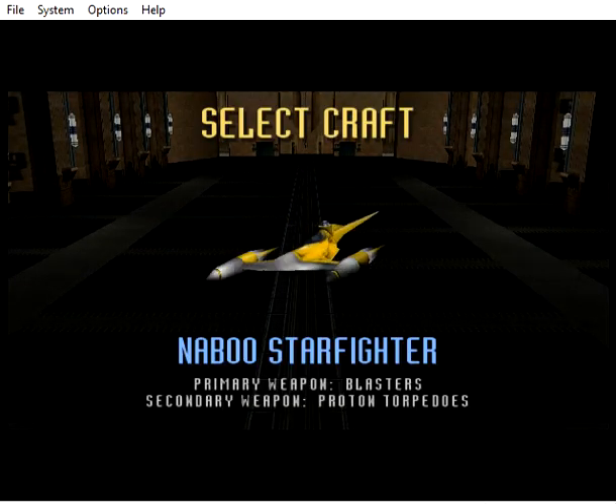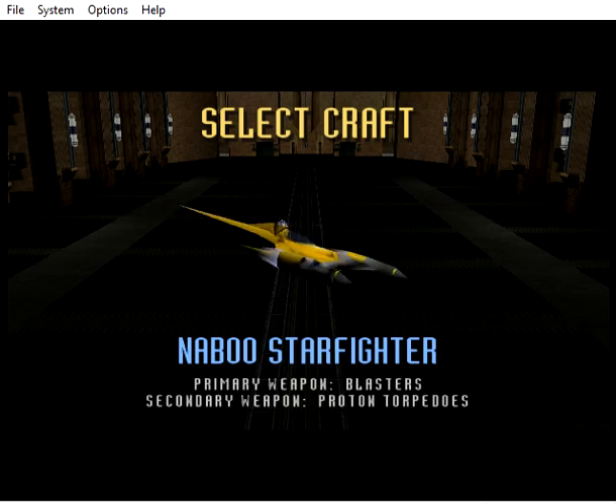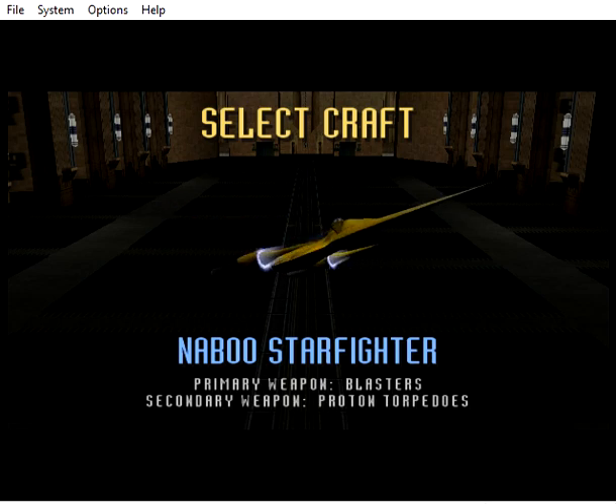The N1 Starfighter represents the pinnacle in Naboo military technology. Armed with twin laser cannons and proton torpedoes, the agile N1 is designed for patrol and escort missions. Deflector shields protect the pilot, while an onboard astromech aids in navigation and repairs.